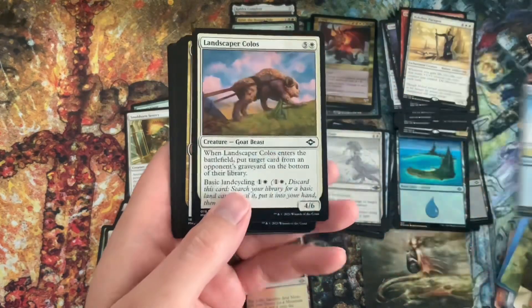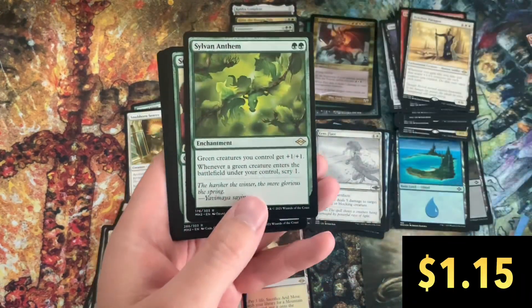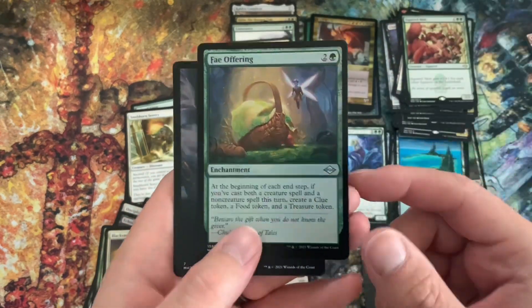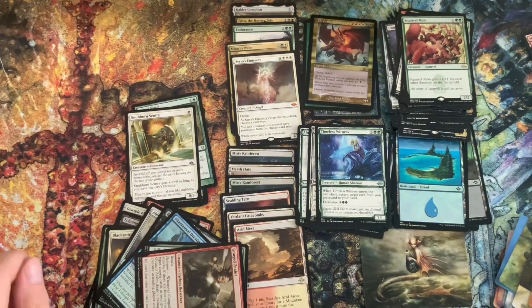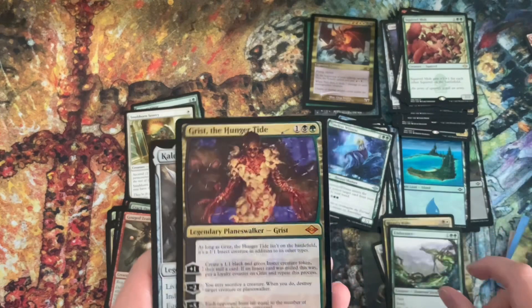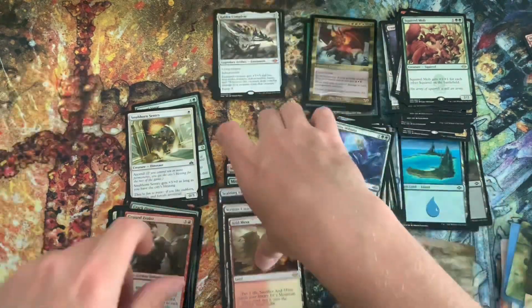I'm not a super competitive player here — I'll probably end up selling these fetches. The one I might put into a deck is the Marsh Flats; I play a lot of black and white. But the other color combinations, I might rather sell those and turn that money into another box. We'll see. Okay, that was our last pack. Going through the Mythics — Caldra Complete, I was really happy to grab; I've been looking for that card. And here are the fetches, what we're all looking for.